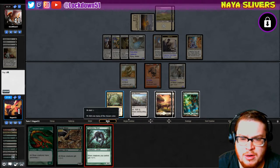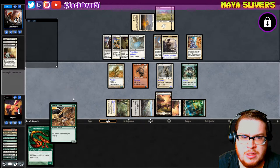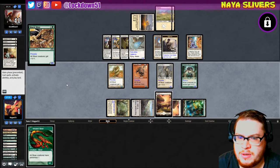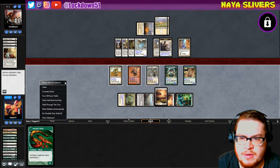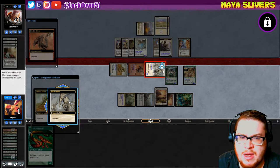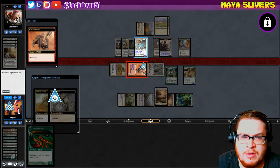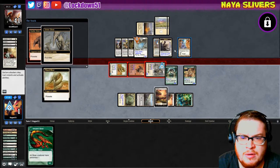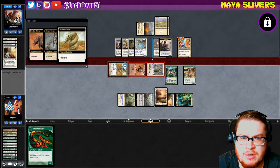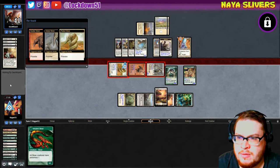I wish I could play out my whole board here but I unfortunately cannot. None of this really matters. He has protection from red. I only clicked the Provoke trigger twice — what happened to my third one? Yep, gains protection from red.